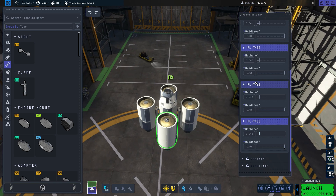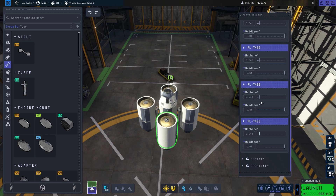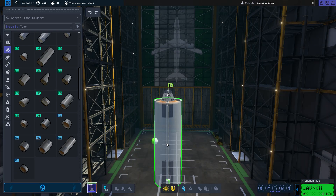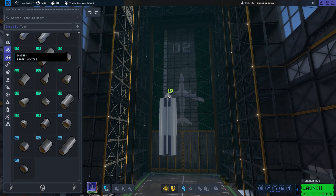Essentially, the fuel tanks that you use — you need to make sure that the methane is as low as possible. Not zero, but as low as possible, and make sure you have oxidizer full. You can use this on different fuel tanks.